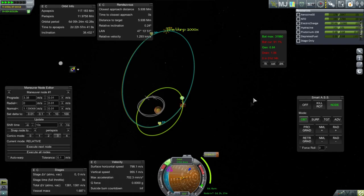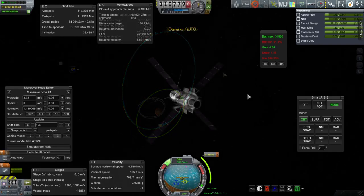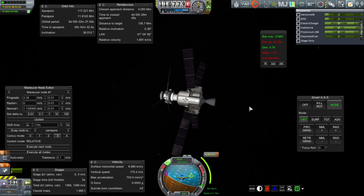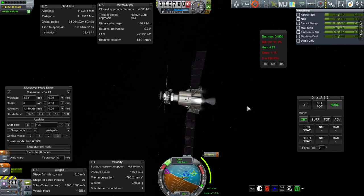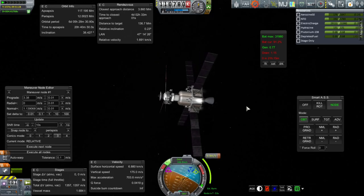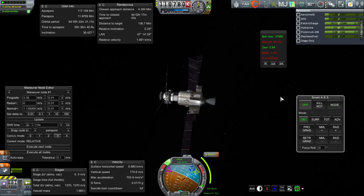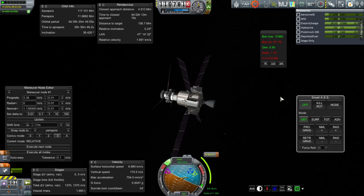Actually, if we face the sun properly, we might have had enough battery power for that. Actually, just turning around is changing our relative inclination right now — that's not fair. How about I just do it? Because otherwise we will never get to the node with SmartASS constantly turning it.